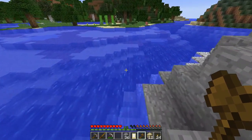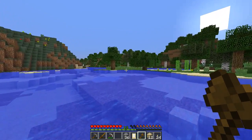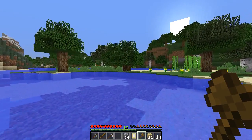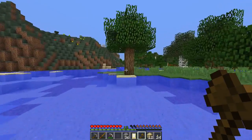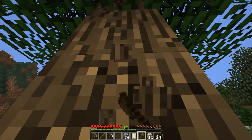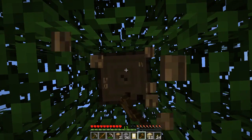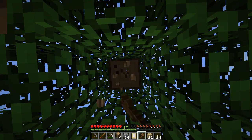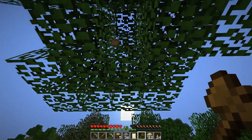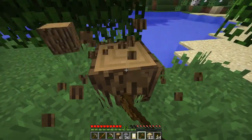First things first, we need two types of trees - oak and spruce. We'll get some of those. So we're going to cut down some of these trees, get some saplings, and start just a mini tree farm. Nothing special or fancy. We'll just plant some trees in that open grass area. One of these days you guys will actually get an episode where I don't cut down trees. I don't know when it's going to happen, but it'll happen someday.